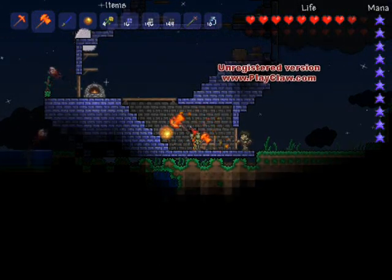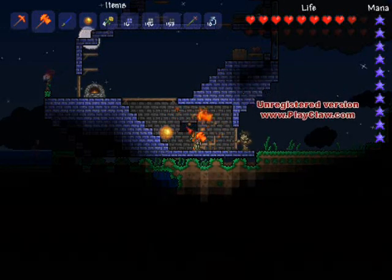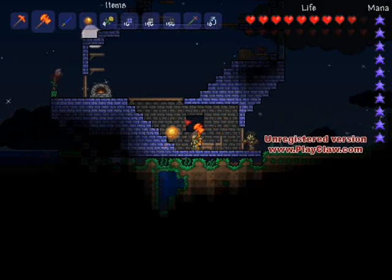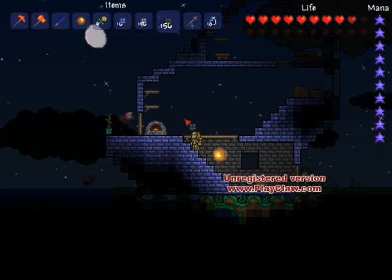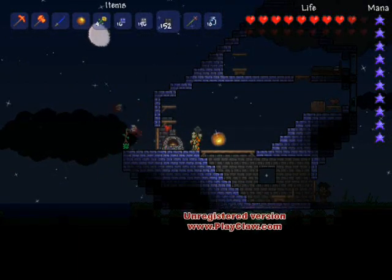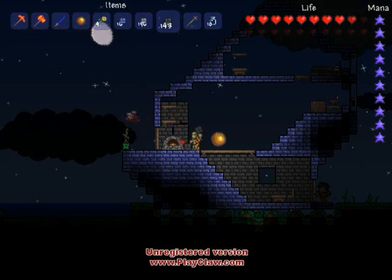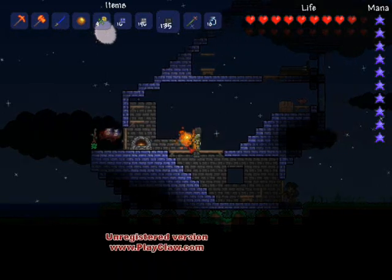Then we're going to start using the hammer and we're going to dig out some windows out of the walls. This is why I don't recommend using wood, because wood doesn't look very nice with this. We're just going to dig out a little three by three area just up and to the left of where we placed the workbench, just like that. Now we're going to move up to the next floor and start putting some walls down.